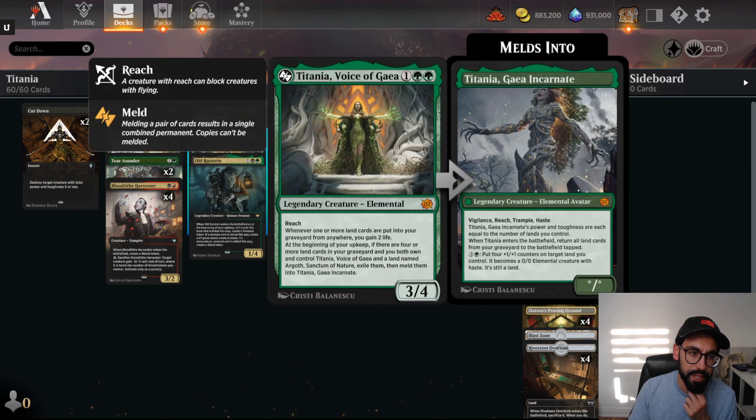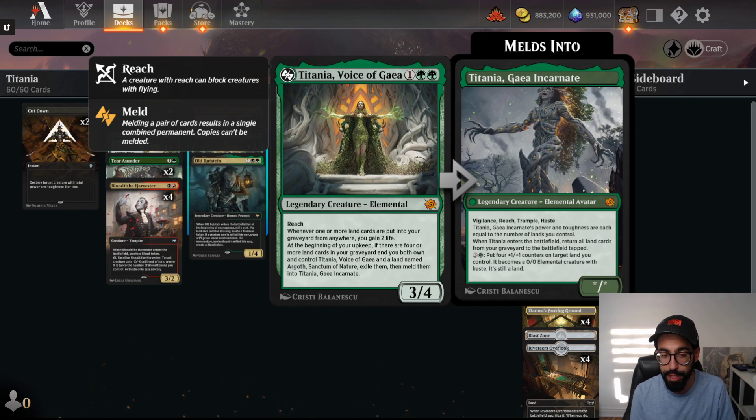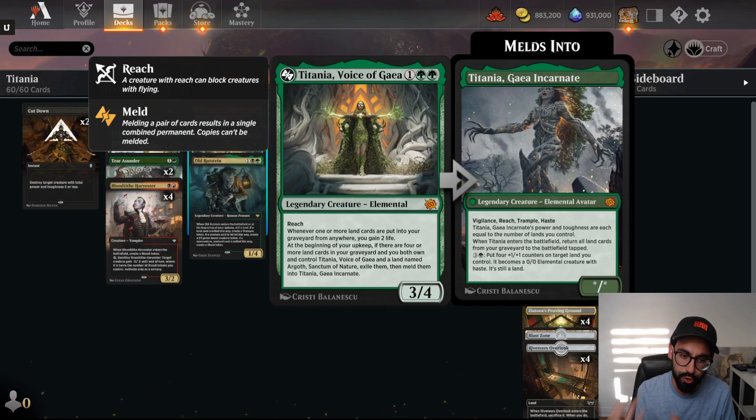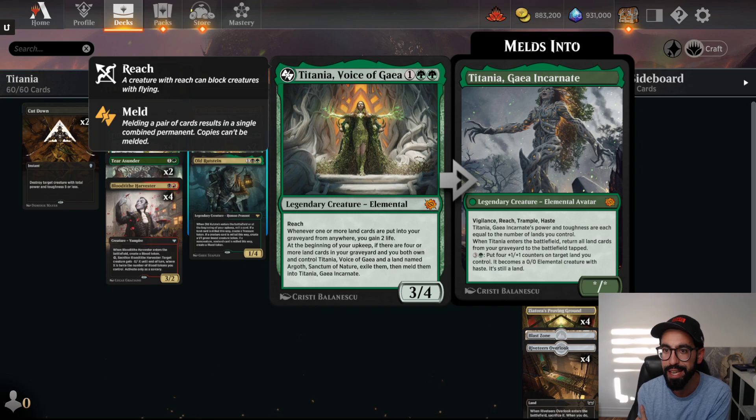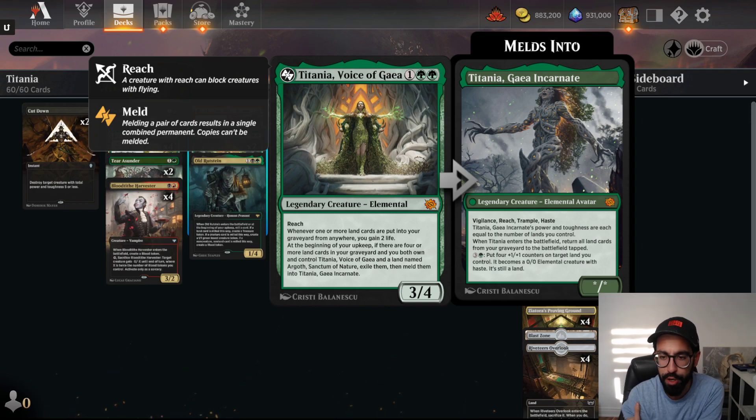So a bunch of new cards from this set. We have Titania, Voice of Gaia — 3 mana, 3/4, Reach. Whenever one or more land cards are put into your graveyard from anywhere, you gain 2 life. At your upkeep, if there are 4 or more lands in your graveyard and you control a specific land, you get to meld the cards into Titania, Gaia Incarnate — Vigilance, Reach, Trample, Haste — and bring back all the lands from your graveyard to the battlefield.